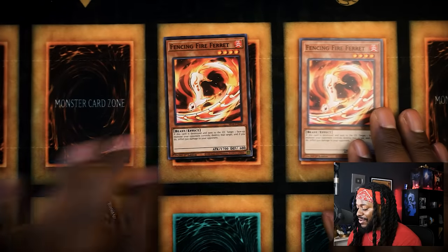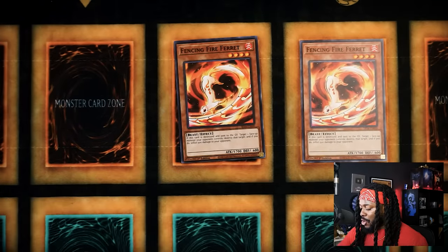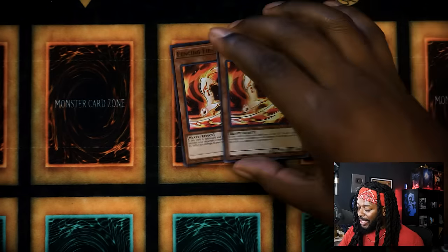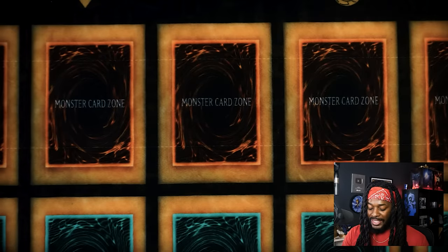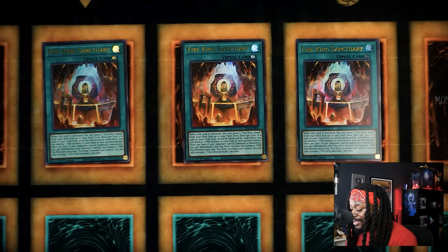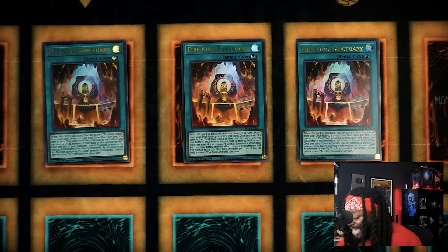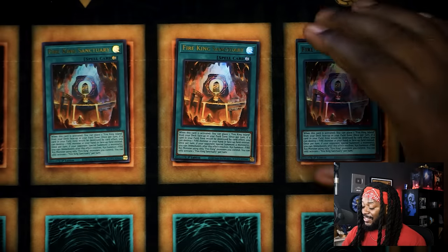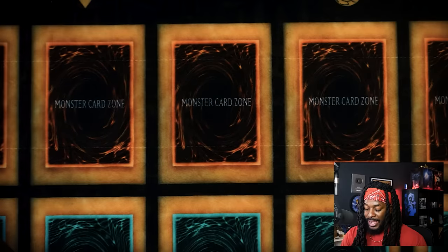There are two copies of Fencing Fire Ferret — this card activates any time it is destroyed, destroying a card on your opponent's field and inflicting 500. So it gives your Fire Kings a little bit more flair to the destruction. For spell cards, there are three copies of Fire King Sanctuary — a phenomenal card allowing you to get your Fire King Island, and more importantly, allowing you to exceed summon on your turn or your opponent's turn.